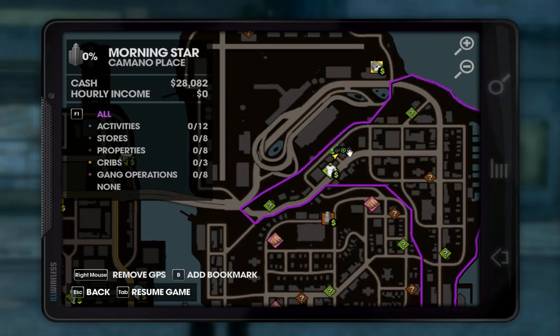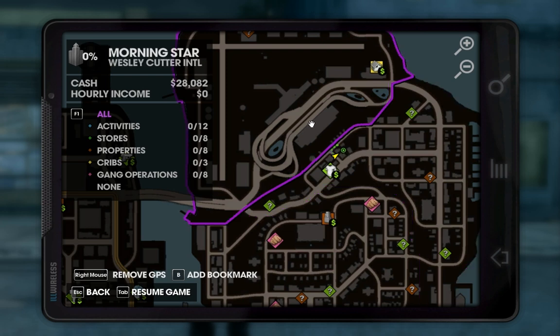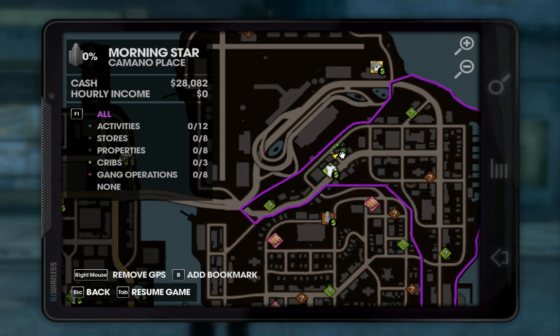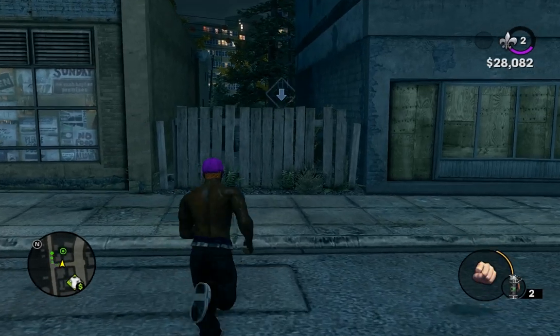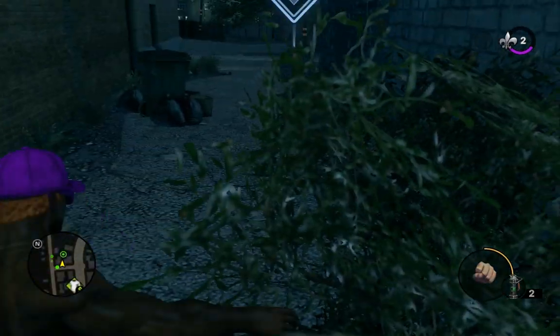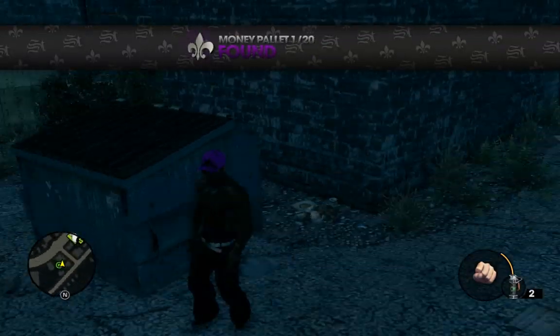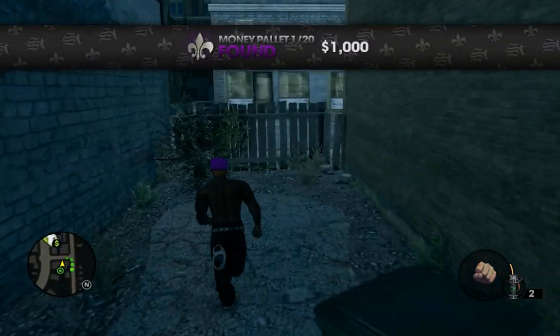Alright, we're here doing money pallet locations today in Saints Row the Third. Starting off with the first one, which is in Kamano Place — we're near the airport here. There's the Leather and Lace, and right across the street, as you can see with my GPS marker between these buildings, is our first money pallet location. That's 1 out of 20; we got a thousand bucks.